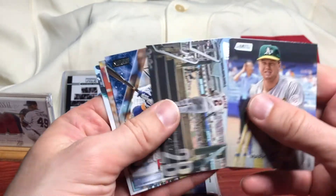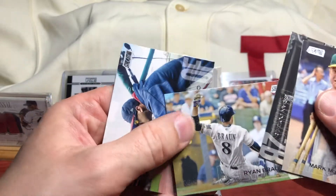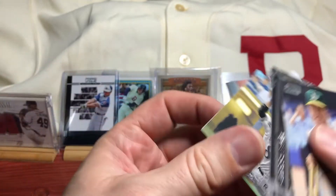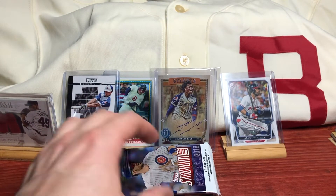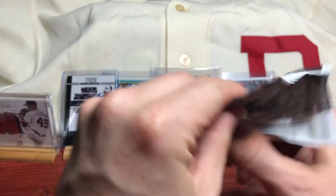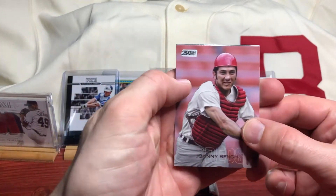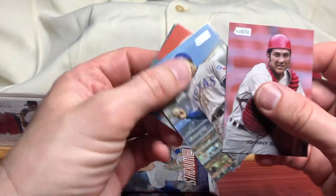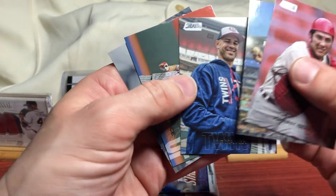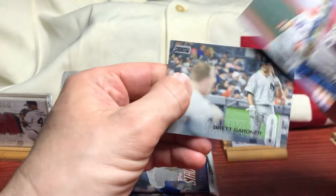Maguire, Dozier. There's a Rizzo Special Forces - that'll go on the PC. Ryan Braun and Eddie Rosario. Johnny Bench, who I met on Venice Beach. Elvis Andrus, Mauer, Jay Bruce, and Brett Gardner.